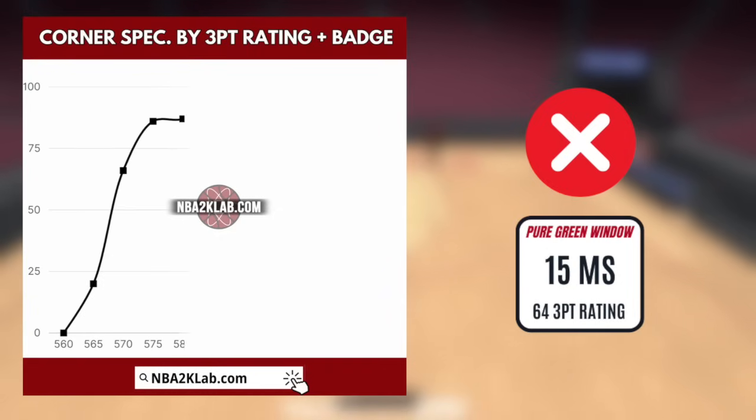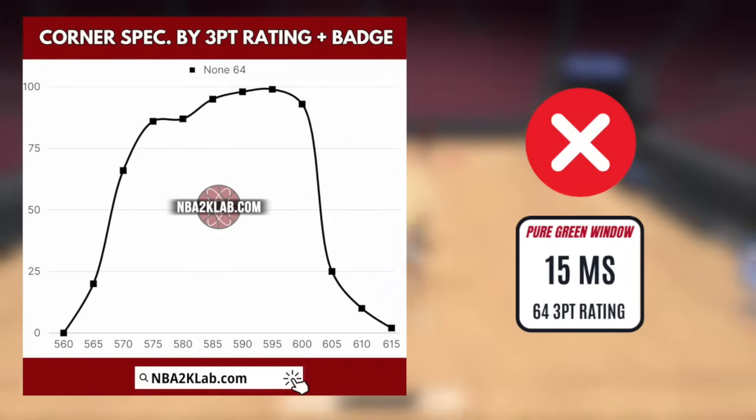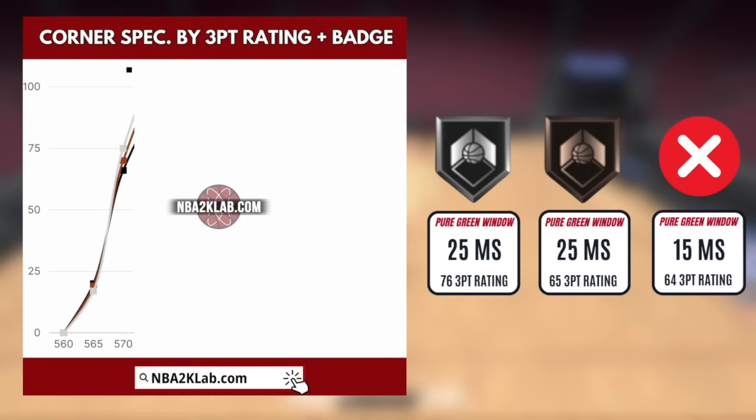Here's the pure green window of a 64 three-point rating with no corner specialist badge taking shots on the corner. And as you can see, the size is about 15 milliseconds, while your chances of making your shots outside of it is not very great.